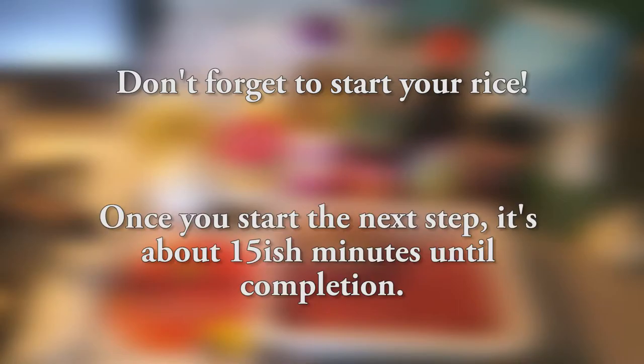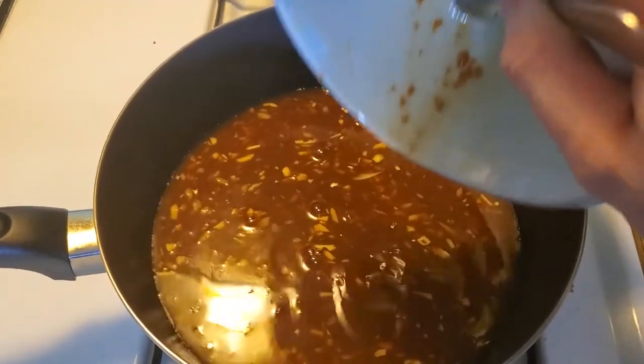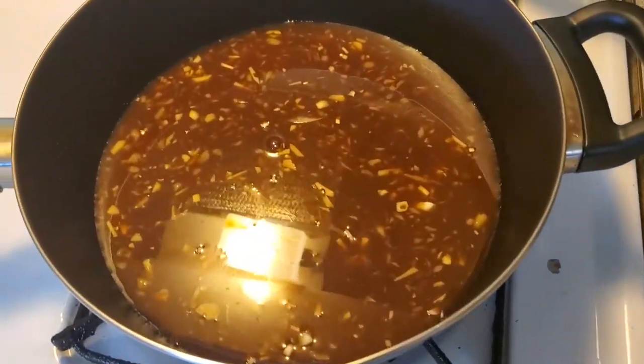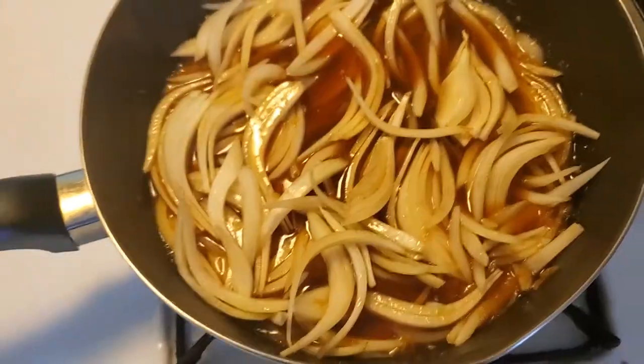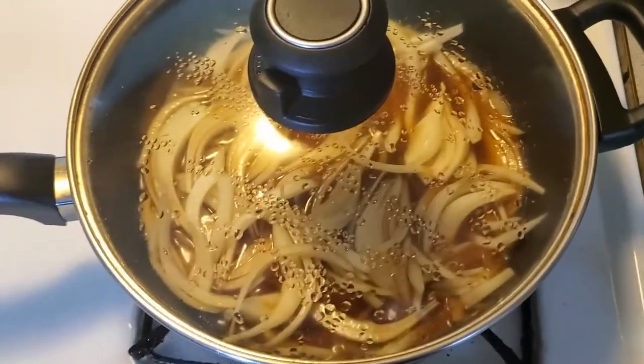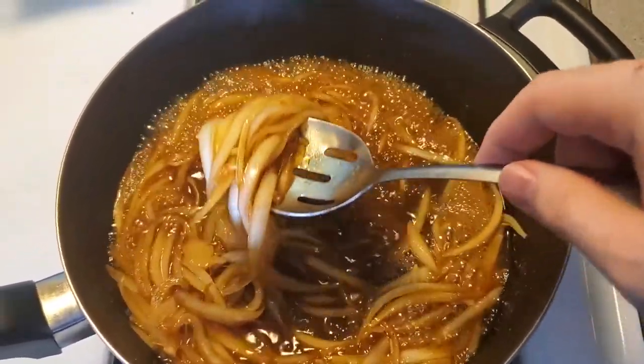You'll also probably want to keep in mind when to start your rice. I was just using instant rice, so I had mine already made and just sitting to the side. The beef mixture should take about 15 minutes to finish, the speed of your stove depending, so keep that in mind when choosing when to start your rice. Throw on a pan set to around medium to medium-high heat and pour in your sauce mixture. Immediately throw on a lid, otherwise you risk the sauce evaporating too much. Once the sauce has come to a boil, add in your onions and make sure to get them all nice and coated. Throw the lid back on and let them cook until they're nice and tender — for me that was around 4 minutes or so.